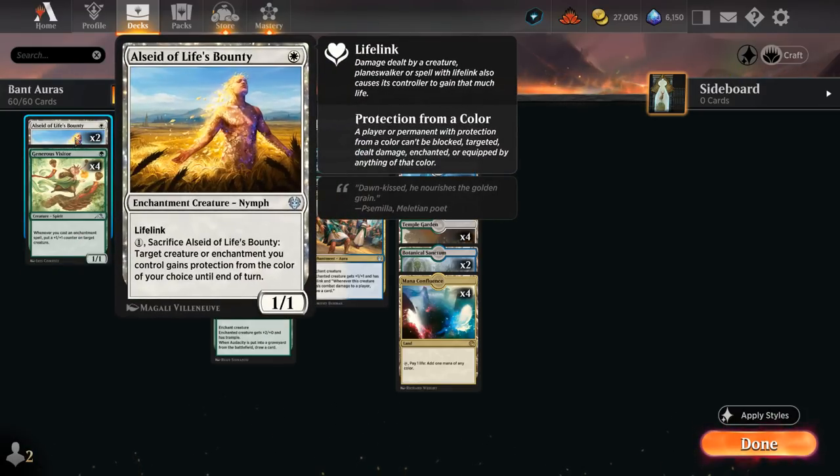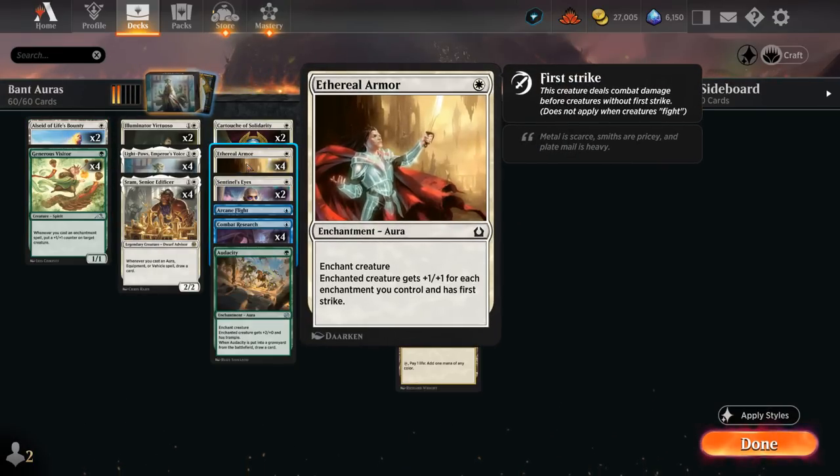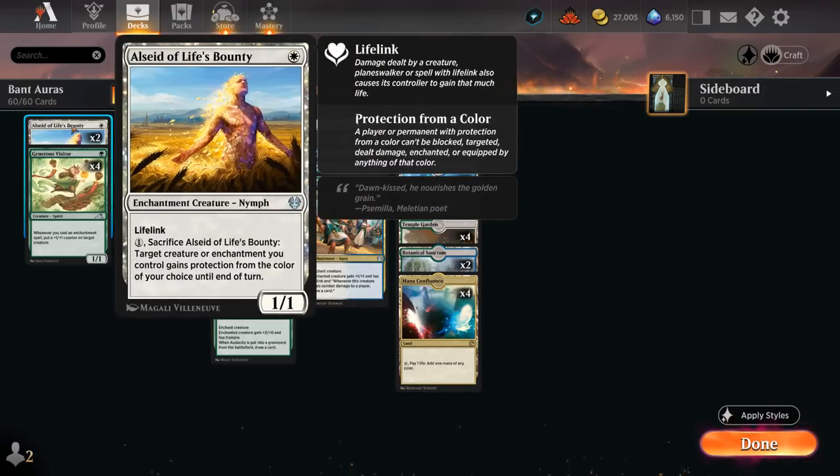The Visitor also triggers off casting Alsaid of Life's Bounty, our final creature — a 1/1 with lifelink that counts as an enchantment creature, so it will grow cards like All That Glitters and Ethereal Armor while triggering Generous Visitor. We can also sacrifice it for 1 mana to give target creature or enchantment we control protection from the color of our choice until end of turn. That's a great way to protect key creatures from removal, or to deal the last points of damage if the opponent only has creatures of a single color — very relevant against Mono White, Mono Red, and Mono Green Devotion.